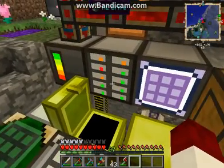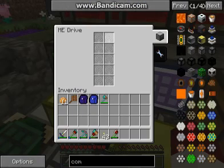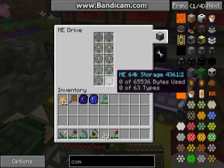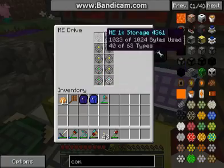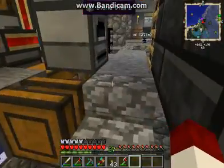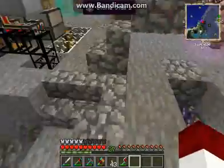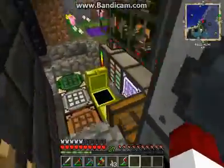As you know, hard drives can be expensive for the storage units. Using those storage buses on things like a deep storage unit — you can also use barrels. Let me show you the rest of the items.